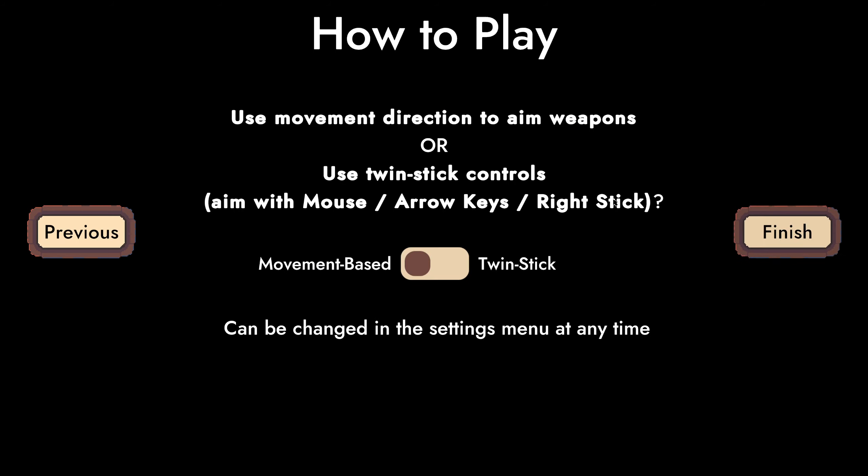Use movement direction to aim a weapon, or use straight stick controls with mouse, arrow keys, or right stick.